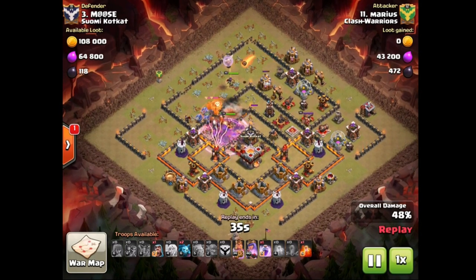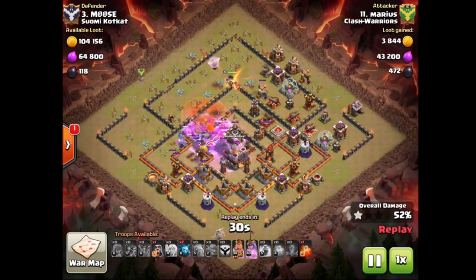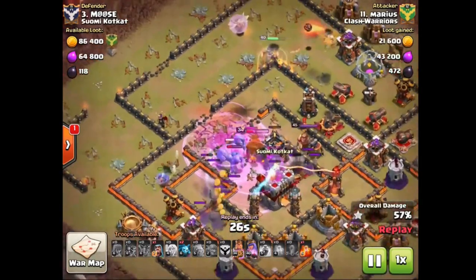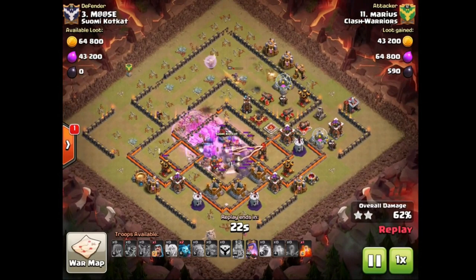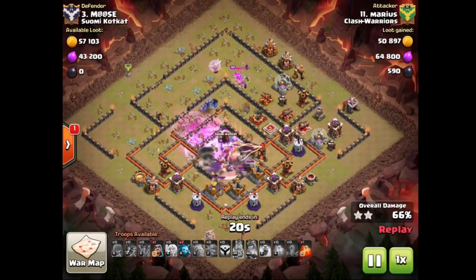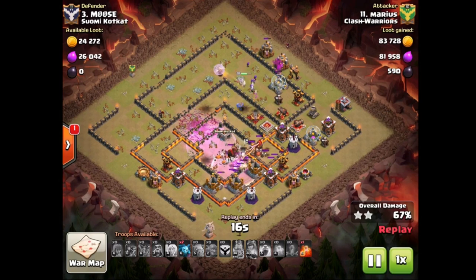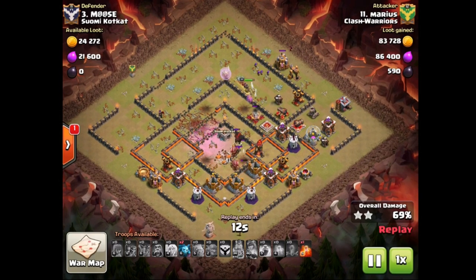Looking very very good here. Oh there was actually a nice hole in the wall there I did not even catch that, but still his bowlers are gonna be able to absolutely pummel down the town hall here. Queen city has now used her ability but of course we are already up to almost 70%, so very nice job by Marios. He's got a poison left in the back, gonna use it.